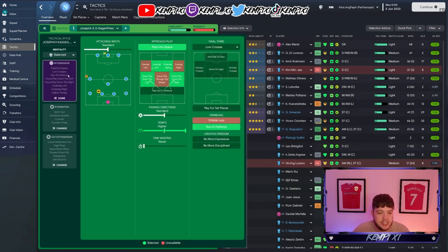Pass into space, low crosses, run at the defence, focus play down the left and the right — but then underlap the left and the right, because you've got those inverted wingbacks coming through. You play it out to the defensive wingers and then make the space on the inside with the three strikers all dropping in and getting into the decisions. I literally couldn't speak about what this is going to do to the match engine.